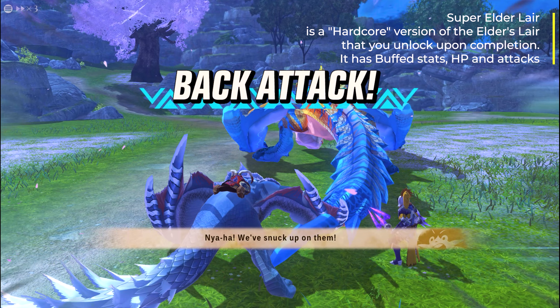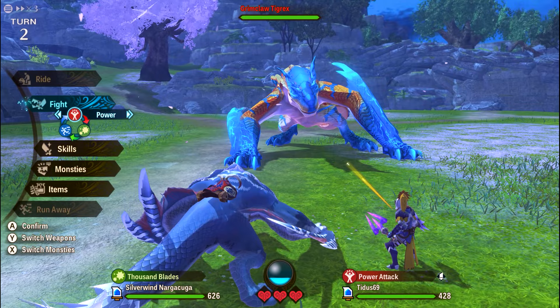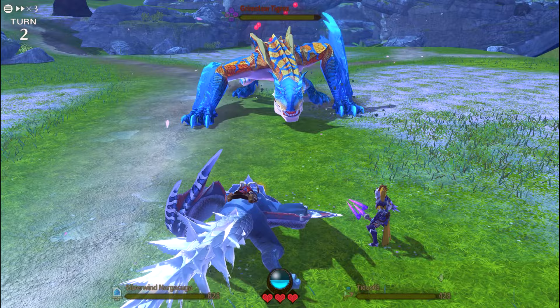I'll be fighting Grimclaw Tigrex in the super lair version, which has very high stats and HP. I also don't use an AI so I can show you the build better. On the first turn I buff myself — Nagakuga uses Merciless Roar and I use a Waystone. On the second turn I apply poison status and do a double attack to preserve some kinship. This is going to be a long fight, so I do another double attack to build more kinship.